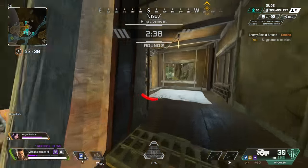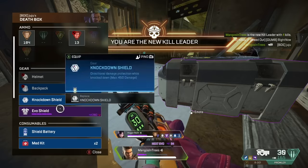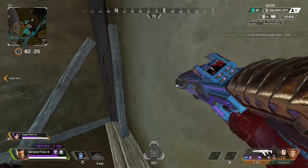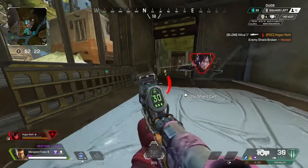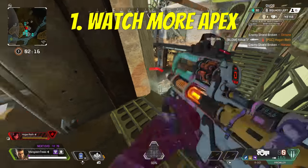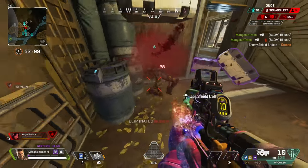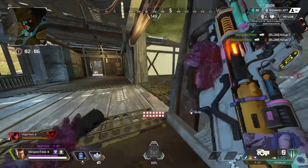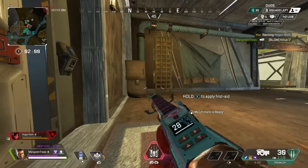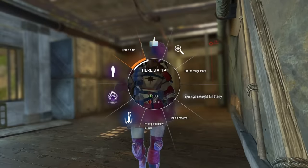On the topic of utilizing cover, let's talk about tip number four: map awareness. Map awareness is honestly such an underrated component for great players. To improve it, be extremely mindful of where you are on the map and what the POI is called that you're in. Every time you walk into a new POI, it shows you the name in the top right-hand corner of your screen. You can also refer to your map key or minimap to see where exactly you're at.